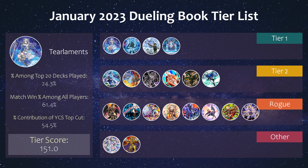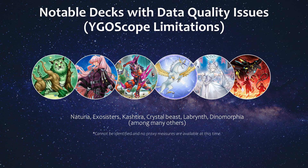This was my overall meta tier list from the data I shared last week. For this video we'll be covering decks not seen in tier 1 and 2, with the exception that I will still be including Heroes as rogue. I do think Dark World is also rogue, but it was just played so much on Dueling Book that I'll leave it at tier 2 for now, even though power level wise it's not actually there.